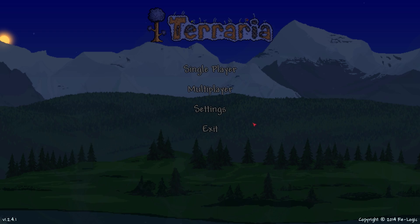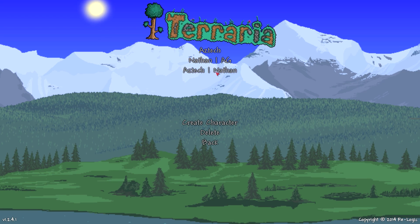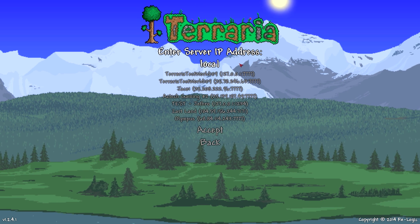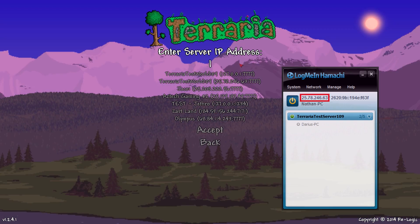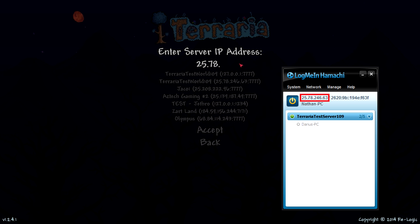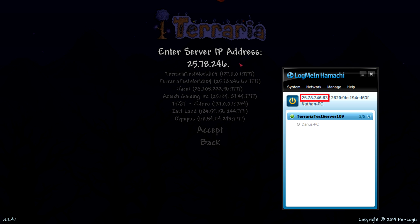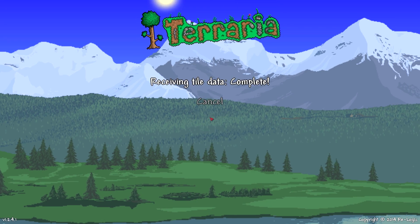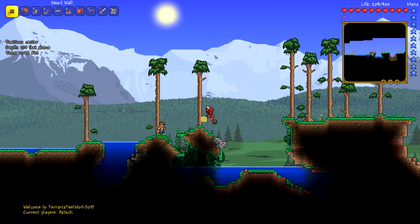It's slightly different as a guest, but go ahead and click multiplayer, join, select the character, and now we need to enter the IP address of the Hamachi network. This is found in the red box here — it's also known as the IPv4 address. Once you've typed that in, go ahead and click accept, enter the port, and there we are — you're in the world as a guest.